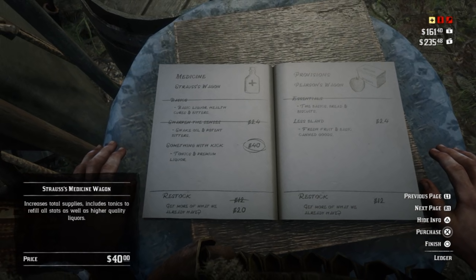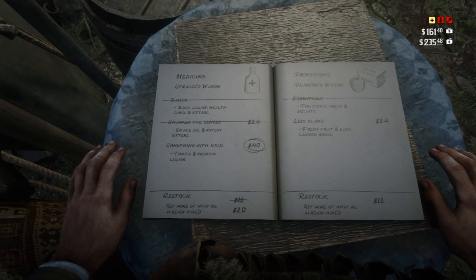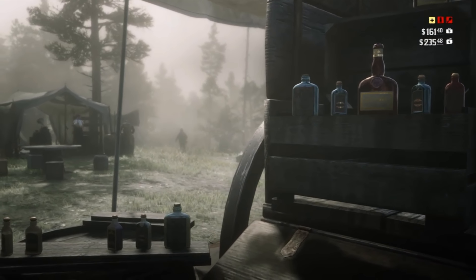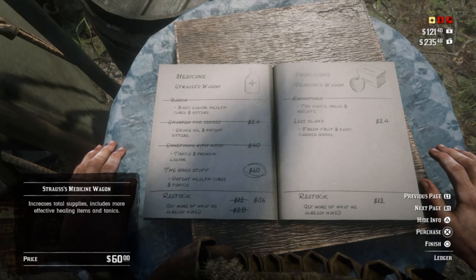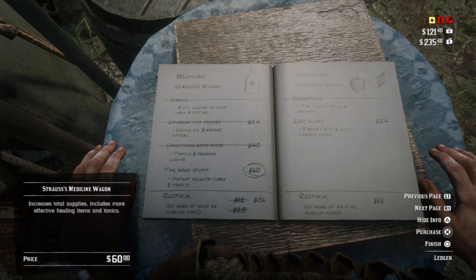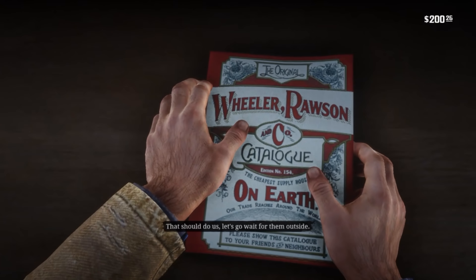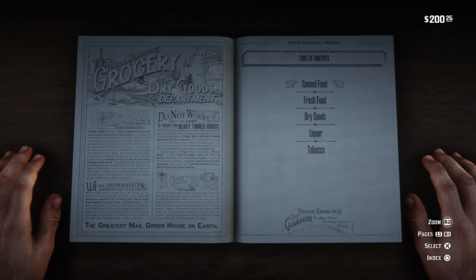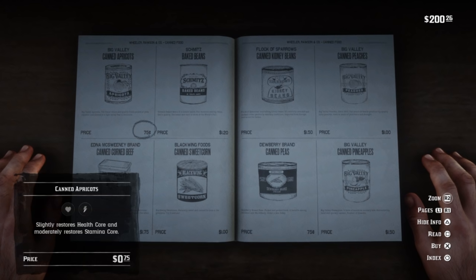If you turn the page it will show you some upgrades. The first is medicine, which can be upgraded 3 times. The first upgrade, Sharpen the Senses, adds Snake Oil and Potent Bitters to the existing Basics, costing $24. The second, Something with Kick, costs $40 and adds Tonics and Premium Liquors. The last costs $60 and is called the Good Stuff, providing Potent Health Cures and Tonics. The Medicine Wagon is a self-service device — once you've taken everything you'll need to restock. Restock costs go up with each upgrade: $12, $20, $36 and $60. It is likely far cheaper to get items this way than from a vendor, though you may wish to supplement with vendor sales for things you use most.